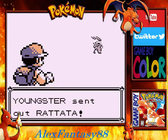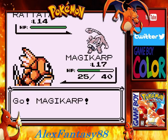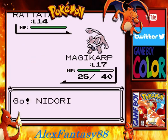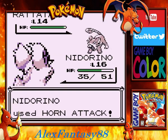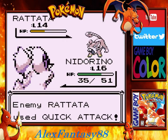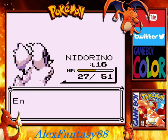Here's number three — a Youngster with a Rattata and a devastating Quick Attack. Let's try out our Nidorino for the first time. Took a hard tackle there, but we'll take a Quick Attack and come back with a devastating Horn Attack. With the evolution, Nidorino is going to be able to take more hits and dish out more. He's a good tank early on — he can take a lot of big hits, especially from those who deal devastating damage.